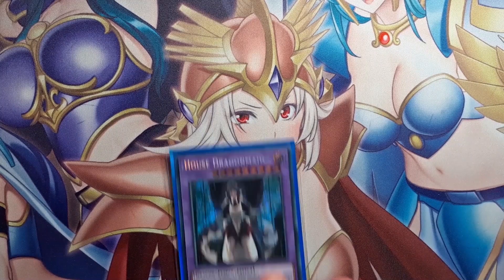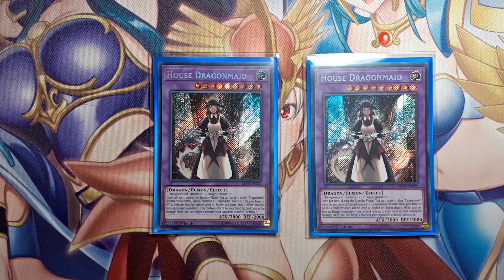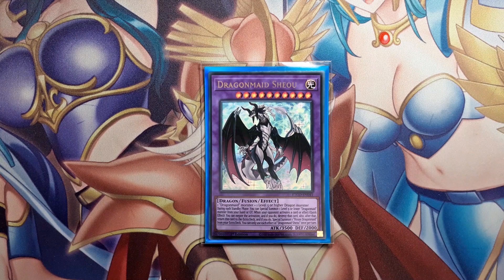Now let's go to the extra deck. Two House Dragon Maid — she's easier to summon now because you want to summon her with Shu's effect. She's more of a push play since she can clear your opponent's board; she wasn't great going first because your opponent had to enter the battle phase for her effect to do something. One Dragon Maid Shu — her dragon form — summoned with a high-level dragon and a Dragon Maid. She's a universal negate: she can negate anything, then returns to the extra deck, so you only need one since she recycles herself. You then bring out House from the extra deck to push for game. Shu is exactly what Dragon Maids needed — even in a pure version she gives the deck a win condition it didn't have before.